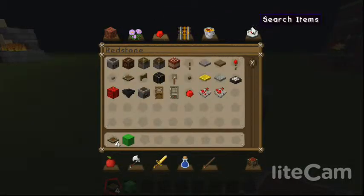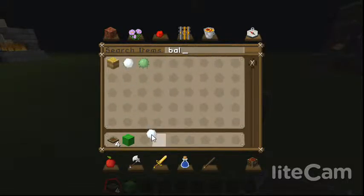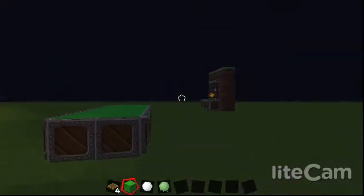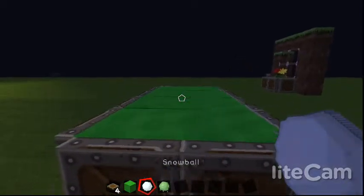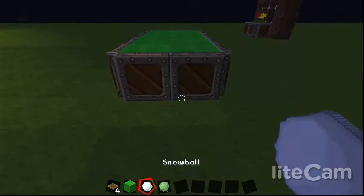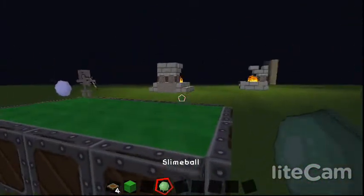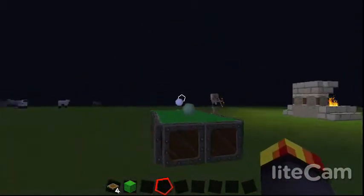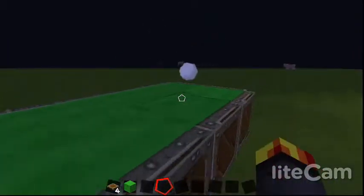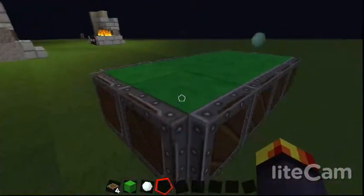So yeah, basically it's supposed to be a snooker table. To make it look like one, you get — don't fail — you get a snowball and you get slimeball, so it looks like you're potting the ball into the green.